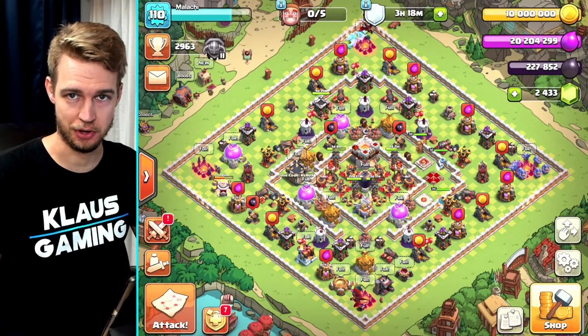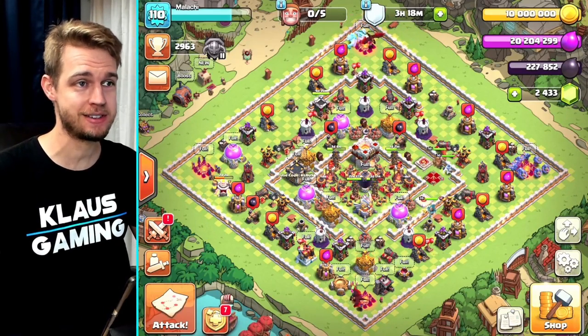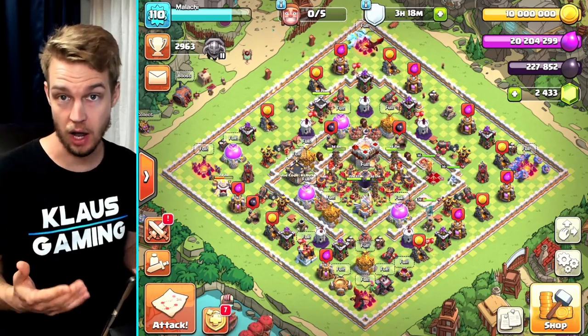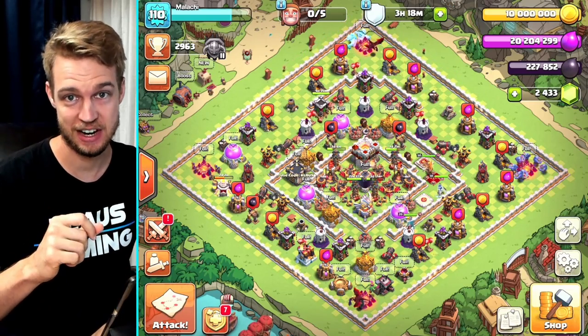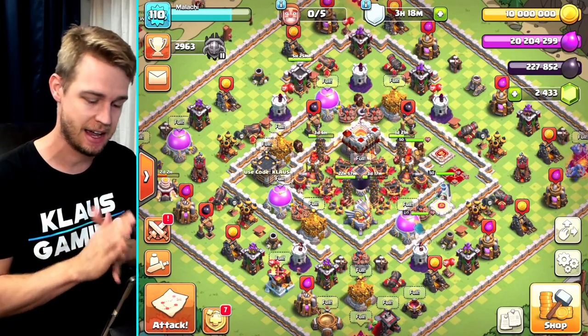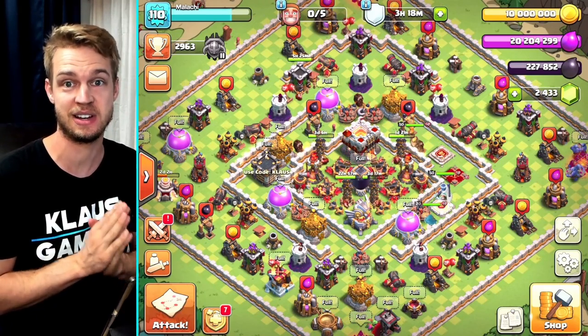Today we're going to get the sixth builder. I'm not sure if I'm ready for this, but I've got something magical — it's called gems and I've got a wallet, and we're going to make this happen today. So let's go into builder base. That's basically what today's going to be: builder base, and we're going to get ourselves a sixth builder.